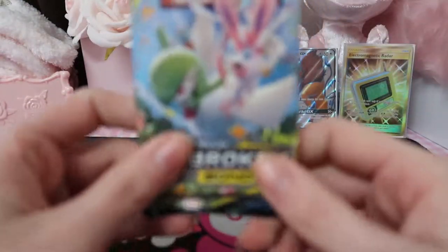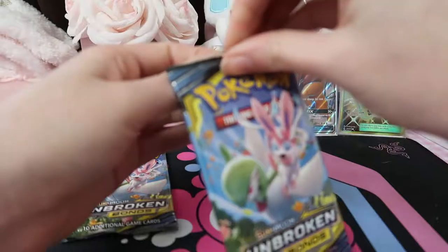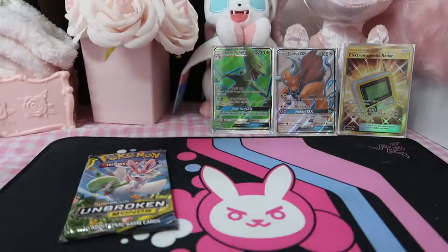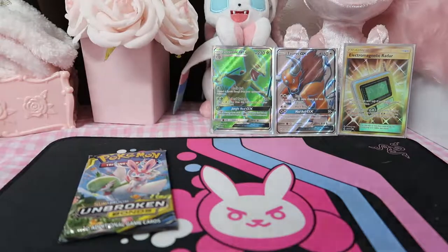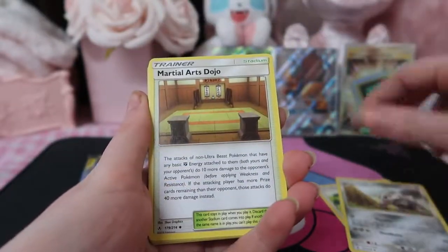Next pack. For me personally, I want to get any of these two — they're set cards. I obviously really enjoy the Fairy types and normal types, but yeah, she's very cool.